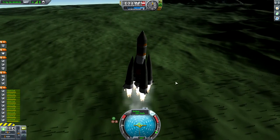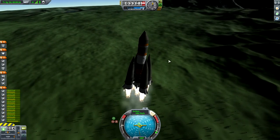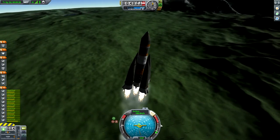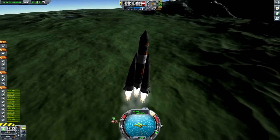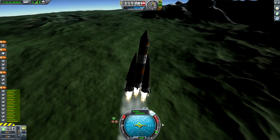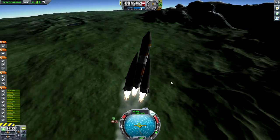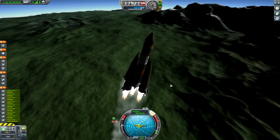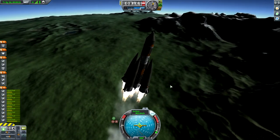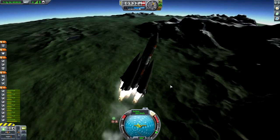Let's go ahead and work to pitch over. This rocket wants to go pretty much in a straight line, so we really have to fight on the outside of this thrust vector to get it to pitch. But once it pitches over, it's pretty stable — this is a pretty solid rocket. If you wanted to mimic your own designs after this, as far as a Minmus lander goes, this wouldn't be a bad opening strategy. SAS is holding tight.